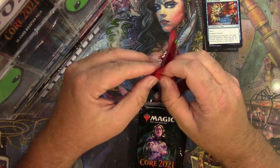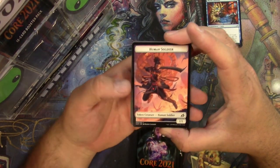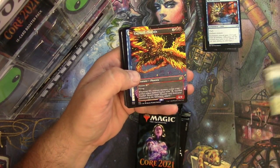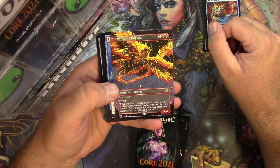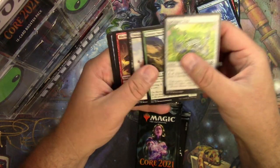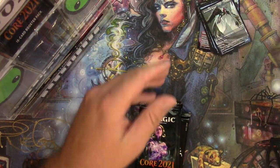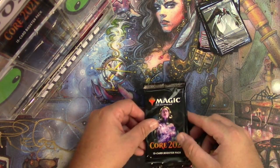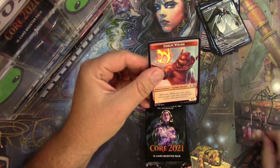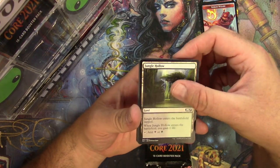No other showcases other than the Triumph — it's pretty good to have as an alternate. I think those are gonna hold their value for a while. Human soldier, Tranquil Cove. Got another one — got an Everquill Phoenix, very nice. Escape Protocol, Easy Prey, Sonorous Owlbonder, and another one: Dreamtail Heron for a common showcase style. Excellent! Core 2021 — that was nice and easy. Goblin prowess wizard token, Jungle Hollow.